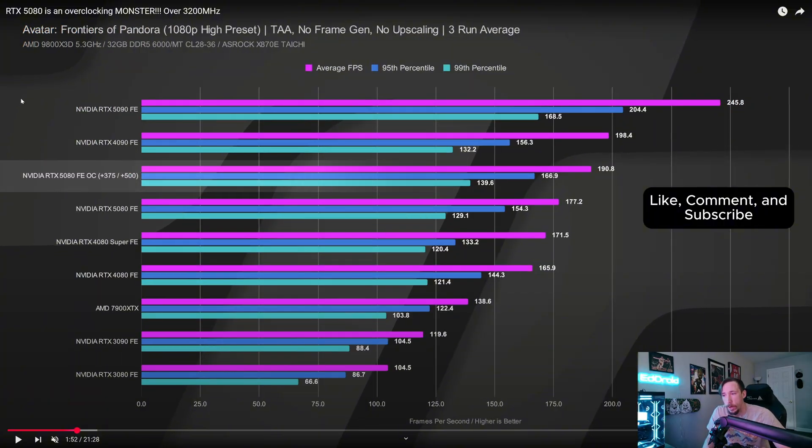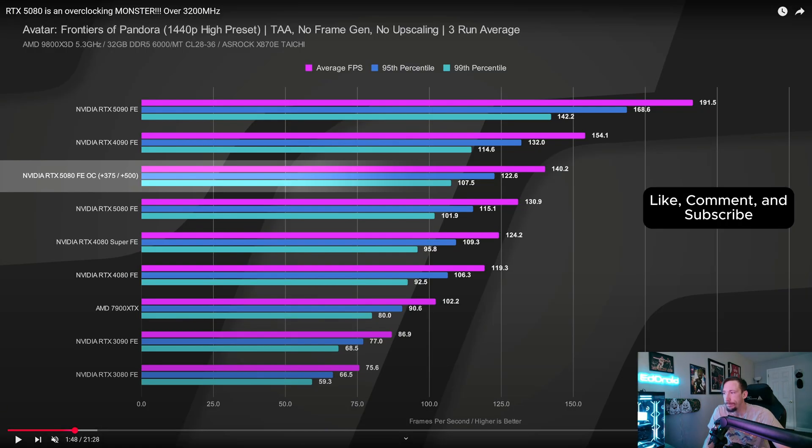If you're one of the 500 or 600 people — I don't even know the actual tally on the 5080s, probably more than that — stock was low. If you happened to get one and you're not against overclocking, this might be something to look into. At 1080p, 177 on the non-overclocked versus 190 average on the overclocked. More than likely though, you're going to be on 1440p, which had that 10 fps gain.